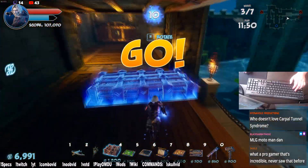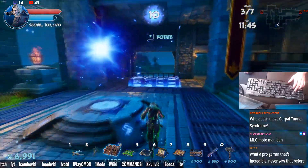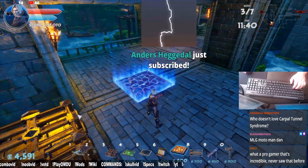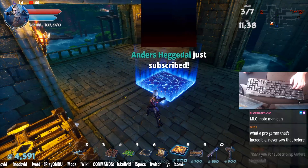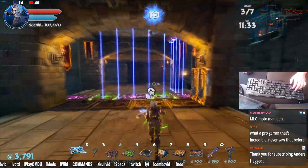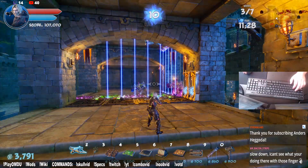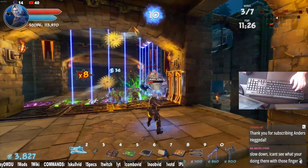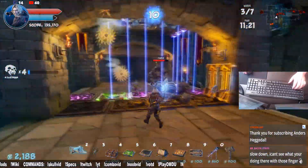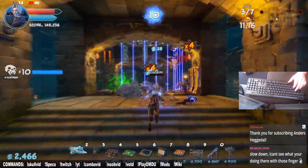Now we've got to run down here — wave three is this one. So we're actually going to put things a little to the left. Thanks to the subscriber, appreciate the sub! It was a good time to build on the right-hand side as well if you want to, but we're going to put a little more dart spitter action in the front. We'll save the rest of our money for the right-hand side.